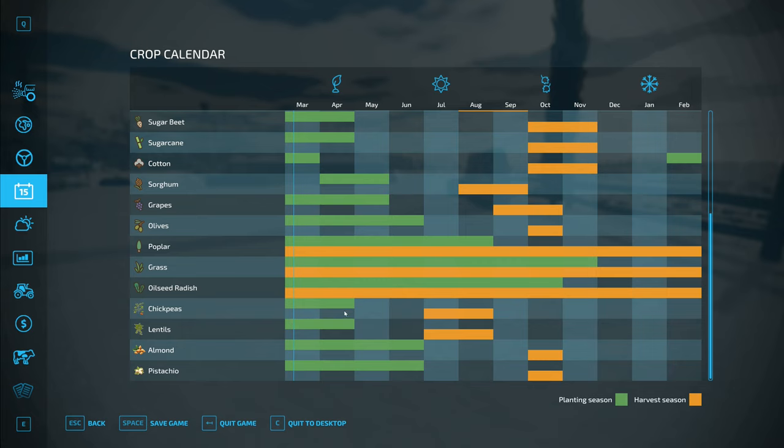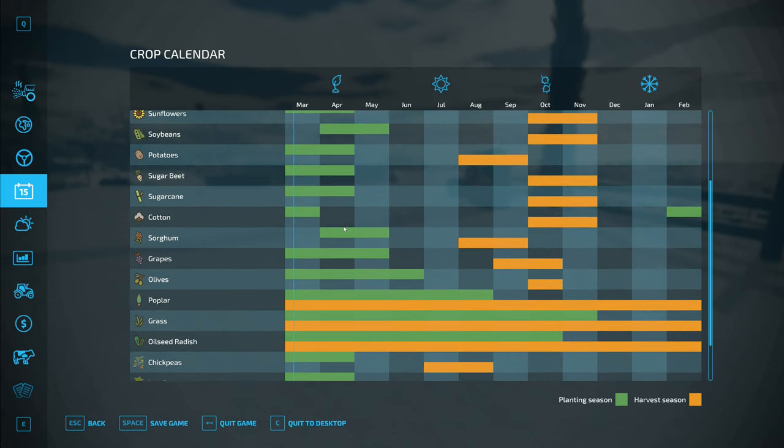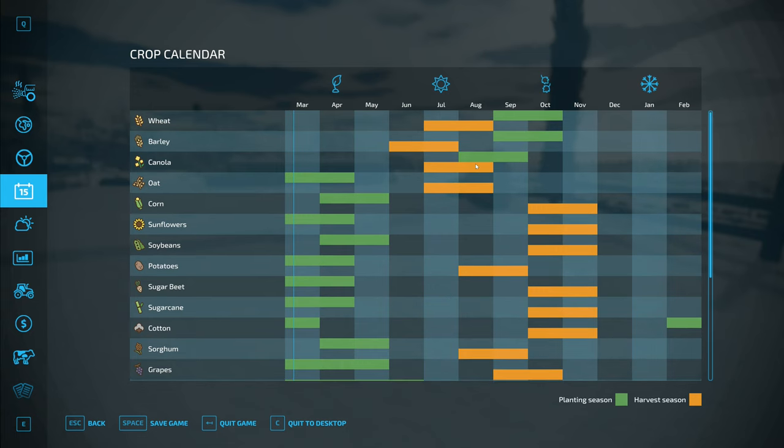If we wait till tomorrow, the chickpeas and lentils will be harvested in August, which might actually be better. The sugar beet, if planted now, will be harvested in October. The corn needs to wait until next month to plant and that will also be October. So I'm thinking the only thing we should plant today is the sugar beet, and we'll wait until tomorrow for the chickpeas and lentils.